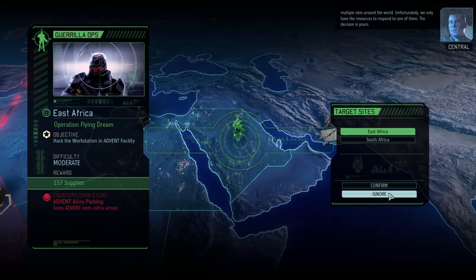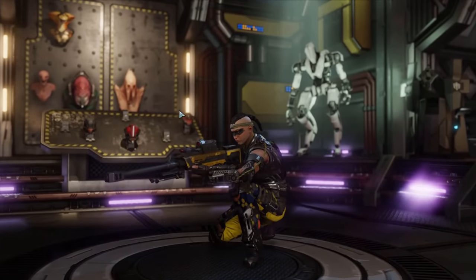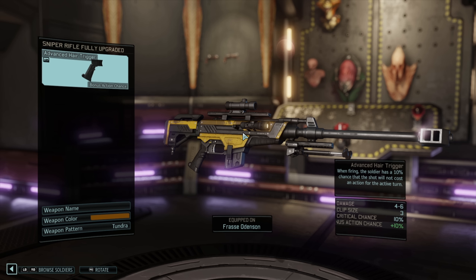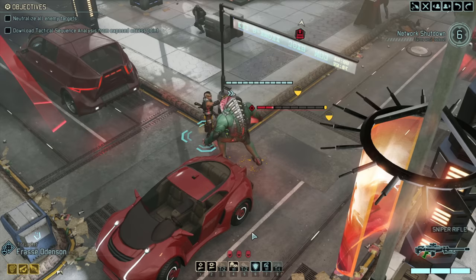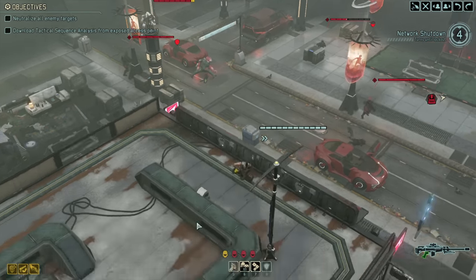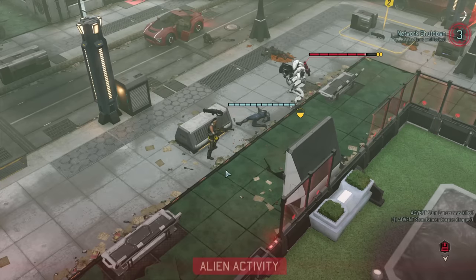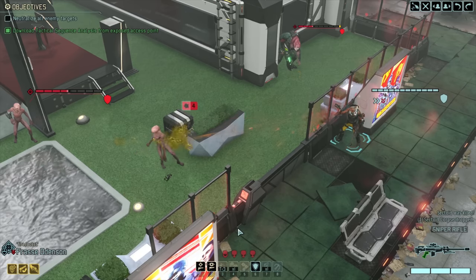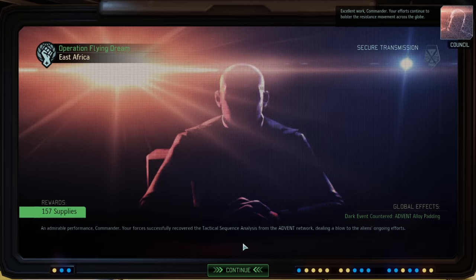We get Gorilla Ops again to counter an advent armour dark event. We equip the soldier with the spider suit giving us extra movement via a grappling hook, and install the advanced hair trigger giving our sniper a 10% chance of not counting as an action. The grapple hook comes in handy immediately - we get on a roof and kill a soldier whilst injuring a Muton on turn one. We kill the Muton, and in a firefight use the grapple hook as a free action, fire our pistol, use Lightning Hands and Faceoff for three kills in one turn. We hack the computer, gain alien alloys, and successfully counter the event.